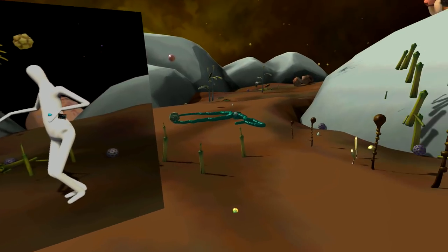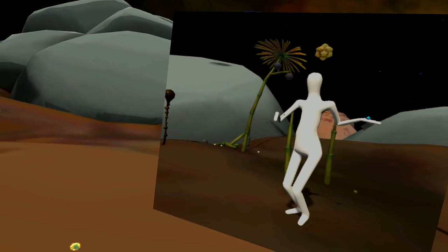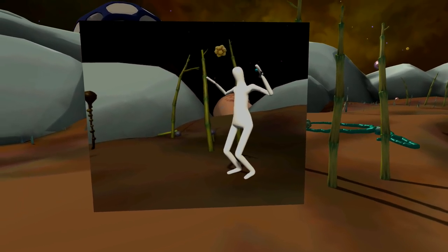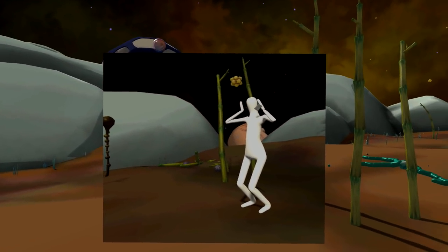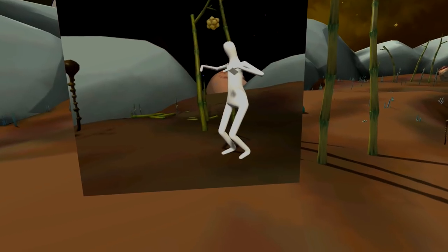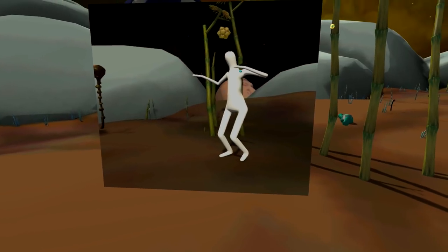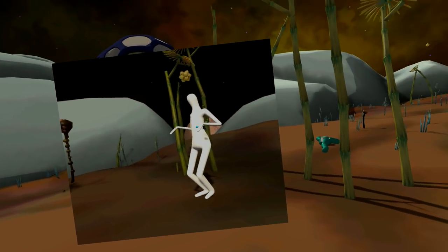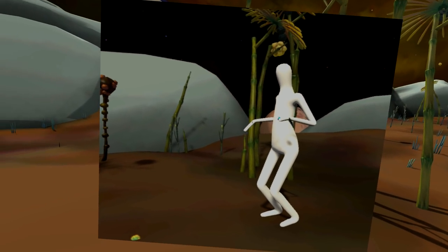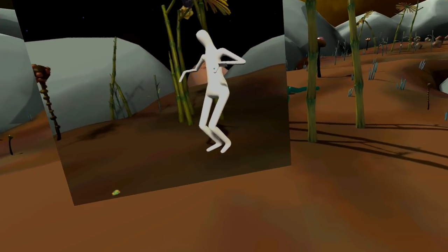I saw this amazing-sounding plugin on the Unity Asset Store called FinalIK, and I decided to give it a try. It had good reviews and it looked great. What it does is just in real time take the position and orientation of your head and your hands and use that to figure out where the rest of your body is going to be. It uses the magic of inverse kinematics and it's actually pretty effective, especially when you're just walking around in your play space, which I think is what this plugin was originally designed to do, at least the VR version of it.